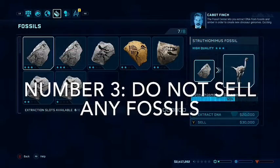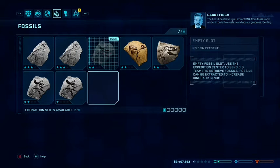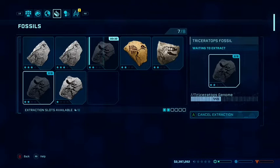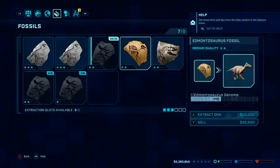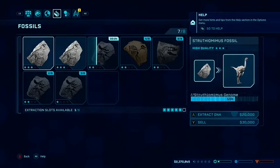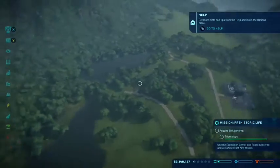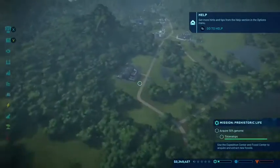Do not sell any fossils. Fossils are essential for getting more DNA for your dinos. If you sell a fossil, make sure you already have 100% of the genome. You never know when it's going to come in handy to have a dinosaur's genome at 100%, either for a contract or a mission.